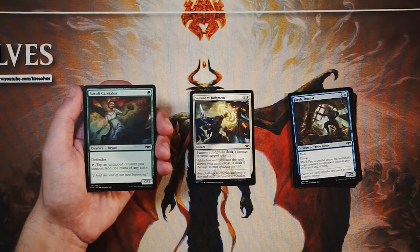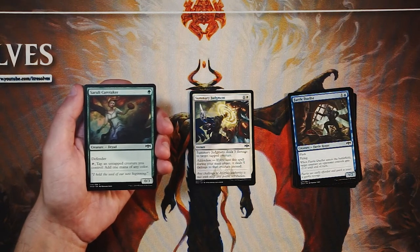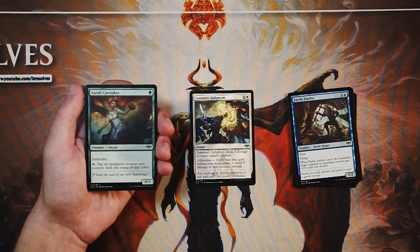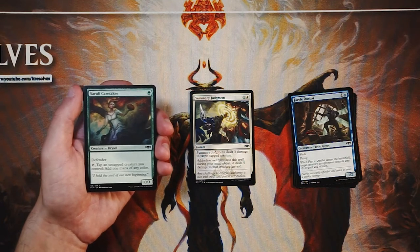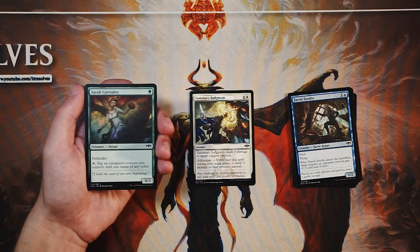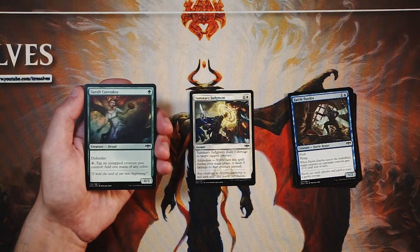Rulle Caretaker is a 0/3 for one green with defender, so it obviously can't attack. You can tap it and tap an untapped creature you control to add one mana of any color. This is just your standard fixer — it's kind of bad. It's a lot of investment to get one mana; you're tapping two creatures. It does fix your mana and stall in the early turns of the game, but generally this is not a card on my radar unless I find myself in a very full multicolored deck like four or five color. Generally I don't think this is a very good card.